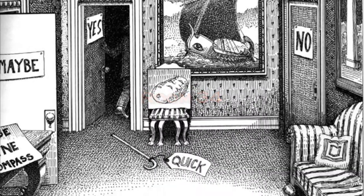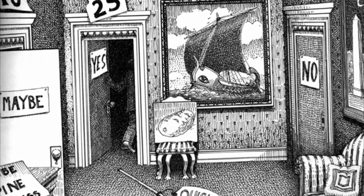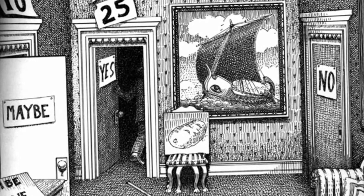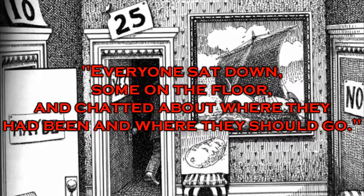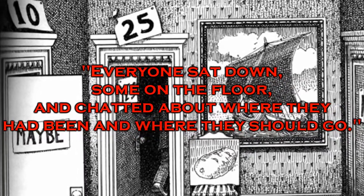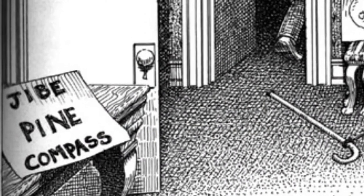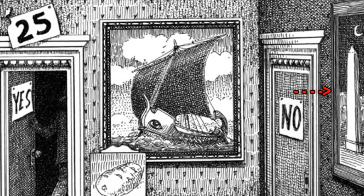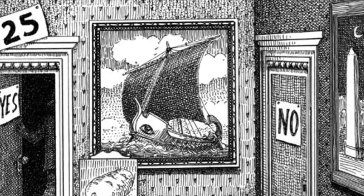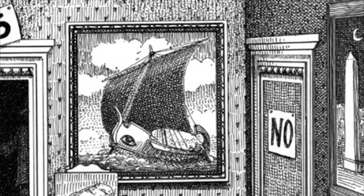Room 34. The stripes of the couch and the pillow form a makeshift 10. The yes and no doors are shadowed, but the maybe door is shined upon. Also, in the text there's a line — everyone sat down, some on the floor, and chatted about where they have been and where they should go — pointing out a big maybe. There are many references to needles: the sign shows a jibe, which is a needling comment; the pine trees have needles; compasses have needles; there's also the Needle of Cleopatra on the wall. There's also a reference to eyes — the eye of the needle, the eye on the ship's bow. Eyes are round and needles are straight, like a 1 and a 0.